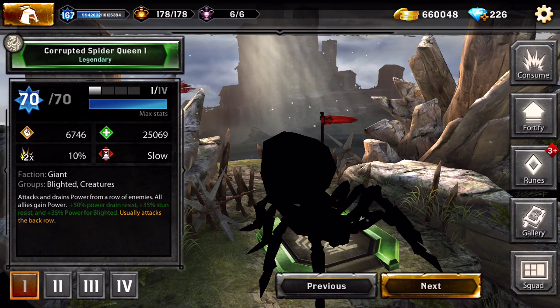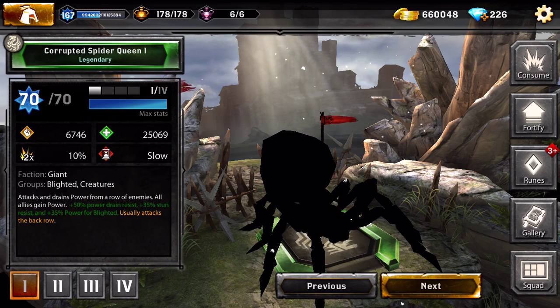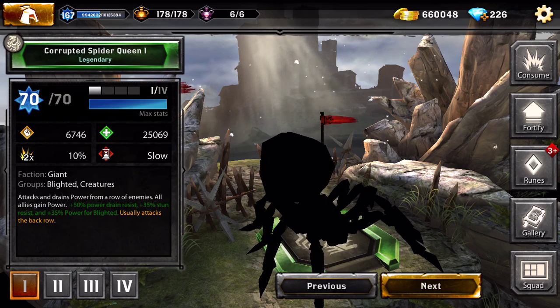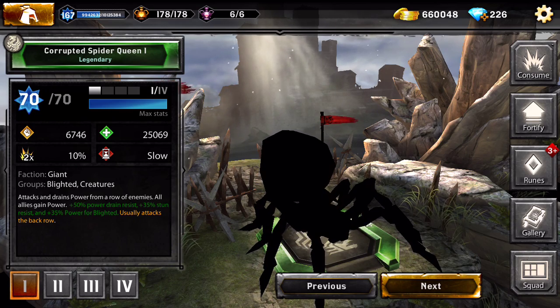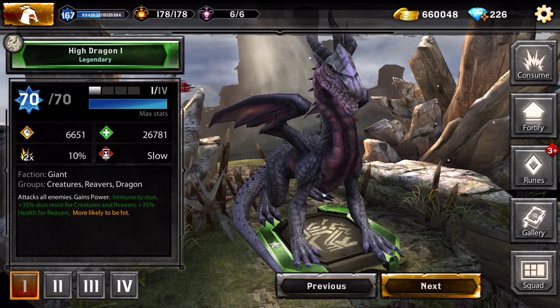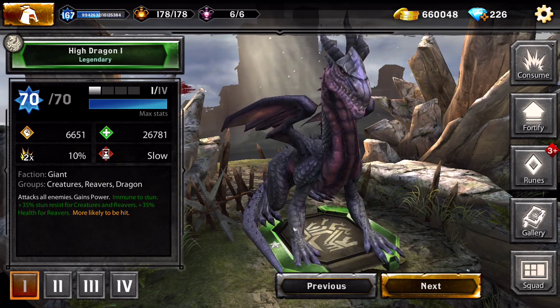The Corrupted Spider Queen - I don't have her. She's a large creature with 50% power drain resist, 35% stun resist, and 35% power for Blighted - so she's a Blighted spider.